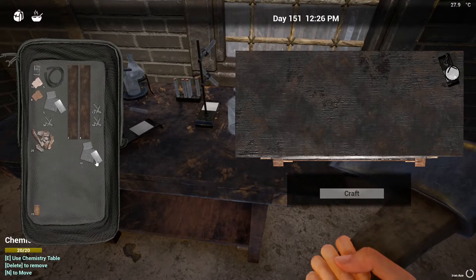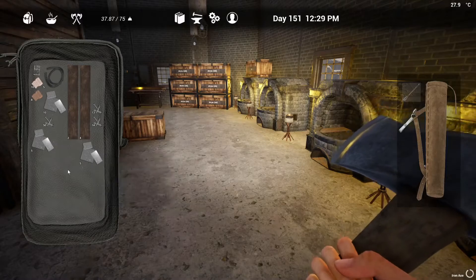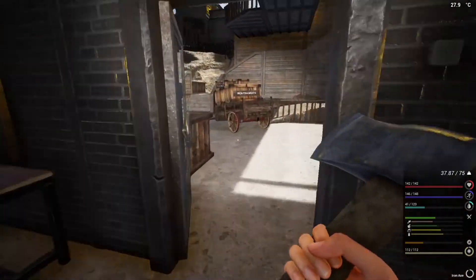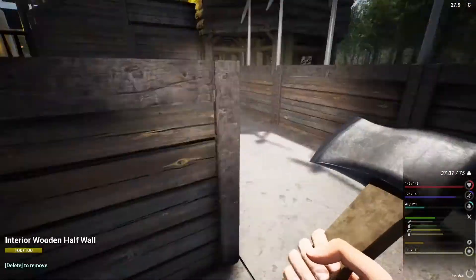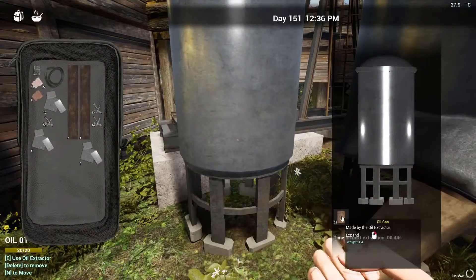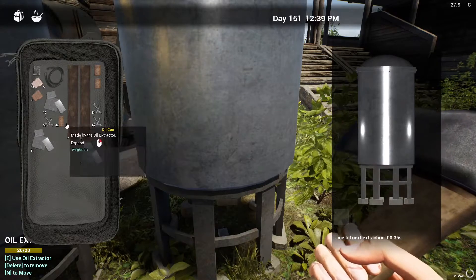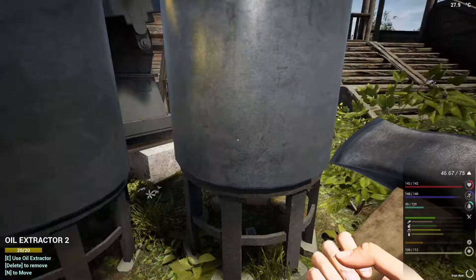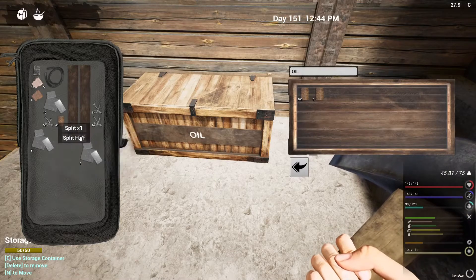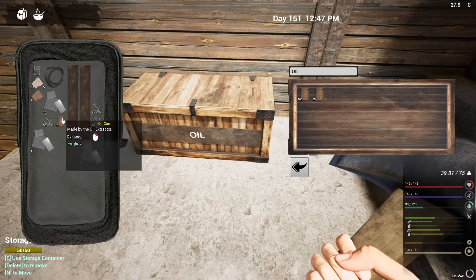That gives us 20 there. If we split that in half and get 10 oil and 10 copper, we can get some more wiring done. That will give us 15 then. Oh, let's just check these — look at that, we've got 22 there. Chuck that in there, split that in half, chuck that over there, split that in half. We'll keep that oil in there for now. Split that in half — there we go. We just need the copper — 10 copper which we've got here. Perfect.